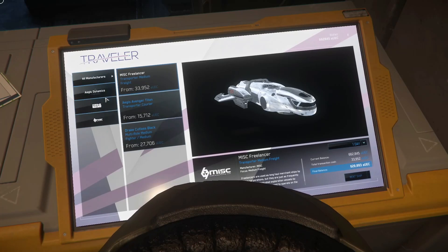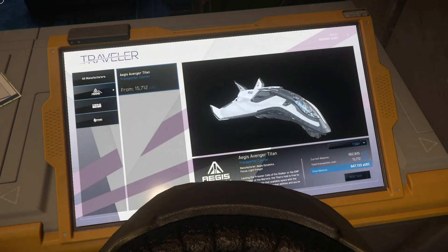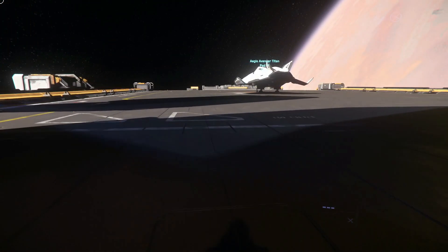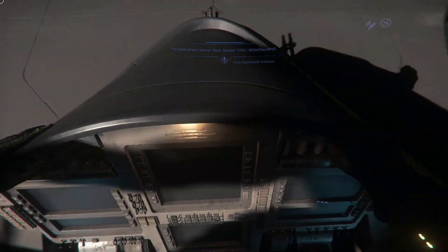You want to rent a beginner ship for around five thousand credits, depending on where you are. If you're in a space station like Everest Harbor it's going to cost a little bit more because there are only a few ships available. I've taken the Titan.